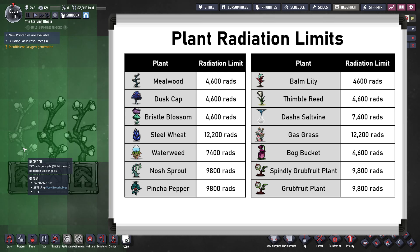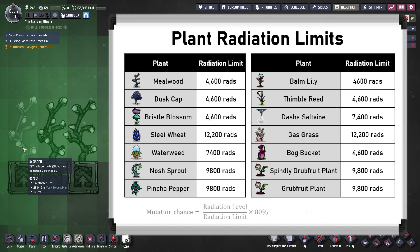But below this limit, when a plant is harvested, it has a chance to drop a mutated seed instead of a normal one. So that does also mean that only harvestable plants can mutate, and not decorative or utility plants. The chance for a mutation to happen is calculated at the point of harvest only, and the maximum chance you can get is 80%, if the plant has its maximum allowed radiation.